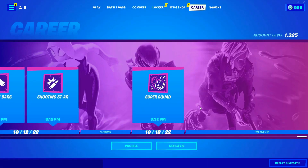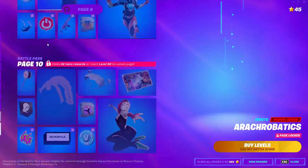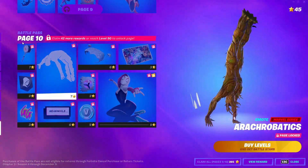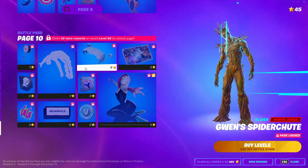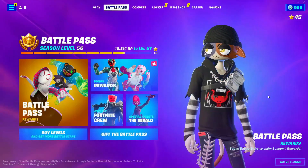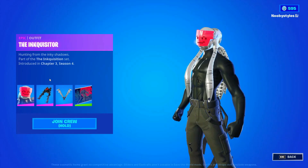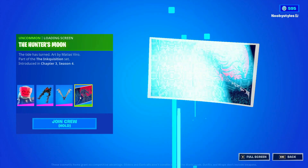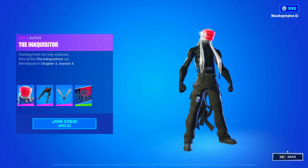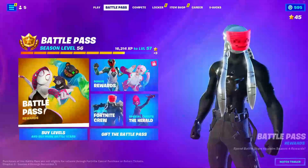After you do that, cancel this and back up from there. Go ahead and go into Battle Pass, then go into Battle Pass Rewards. In Battle Pass Rewards, click through the entire page 10 section. After that, back out and go into Join the Crew, go into the Pack, and click on every single thing in there.